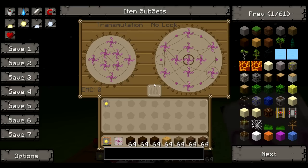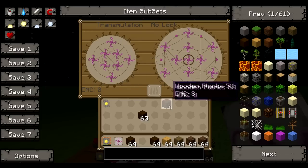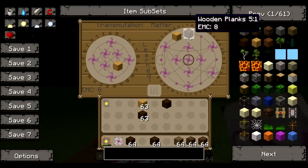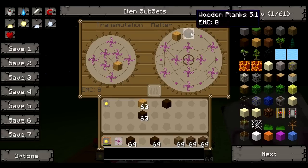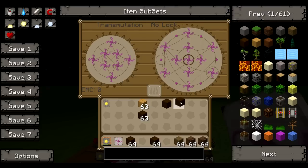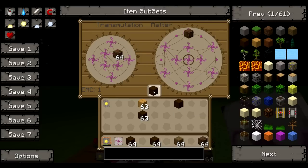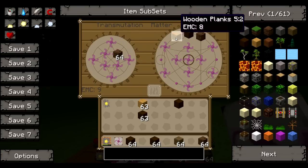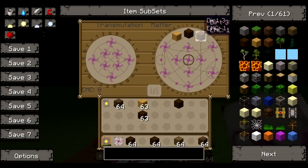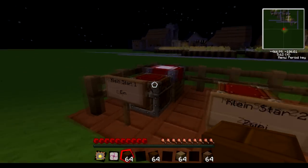I'll just show off this a little bit — right click with this in my hand. The basic principle is you put something in and it gets learned. Once you learn it, put something in of equal or greater EMC value and you can take out the other item — like putting in the orange wood and taking out the black wood. This also applies for other things; dirt has an EMC value of 1 because it's so abundant, so you can burn stacks of stuff at a time. And you can use that same principle with the Kleinstar in there. That's all for those.